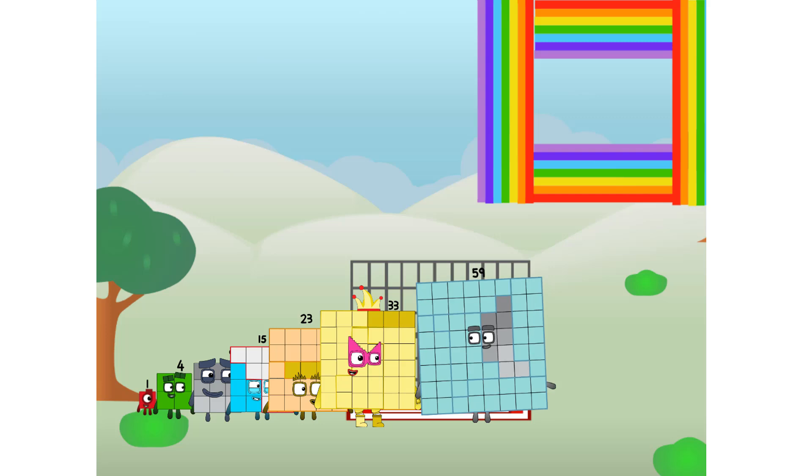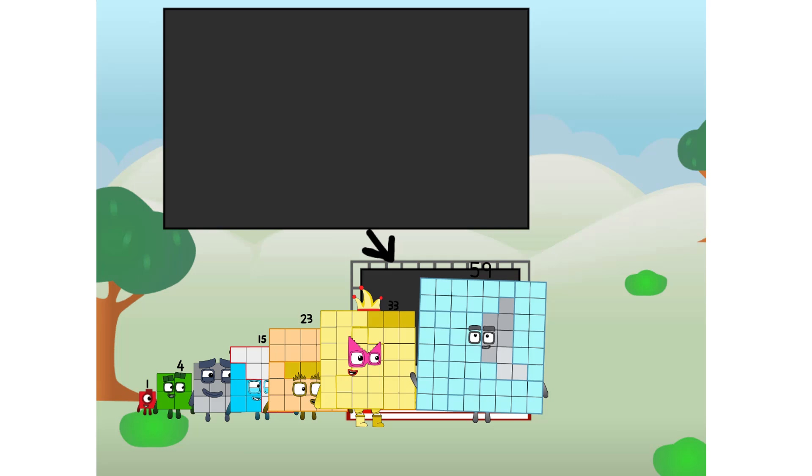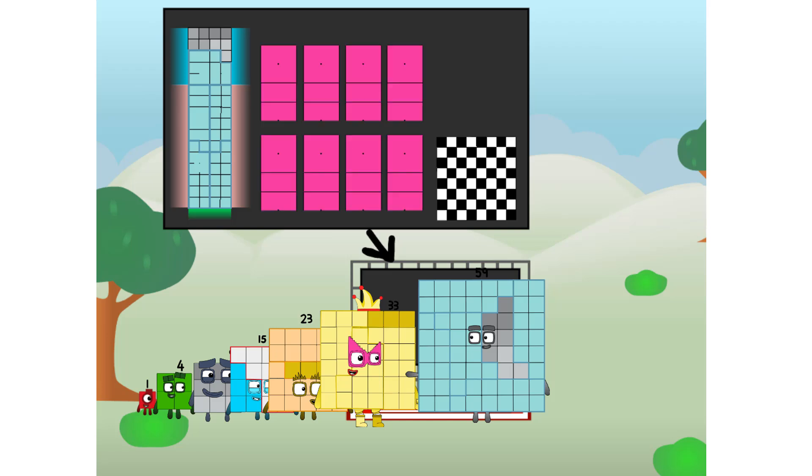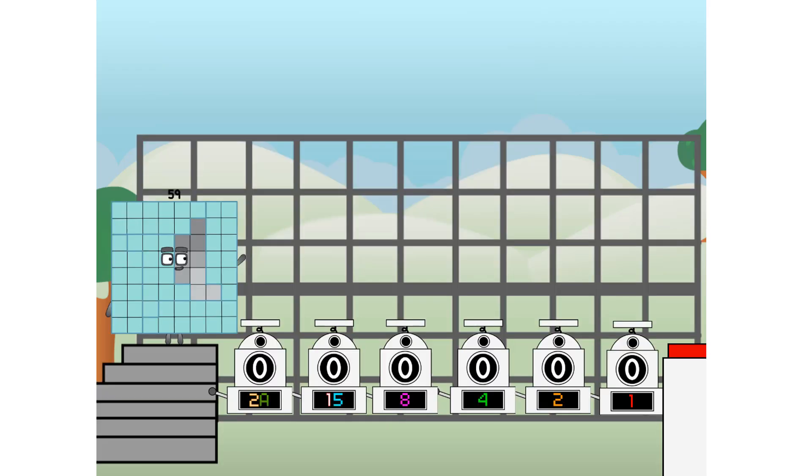There you are. This way. I've got so much to show you. I am fifty-nine, and I can be a strong square, a chessboard, a super rectangle, eight octoblocks, or even a super cube. But today, I want to show you a little trick I call binary boosters — using the power of doubles to send any number flying.